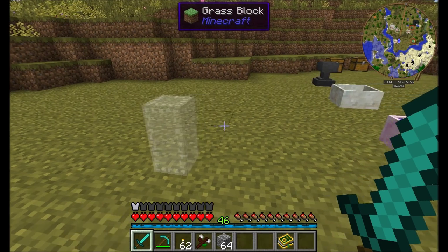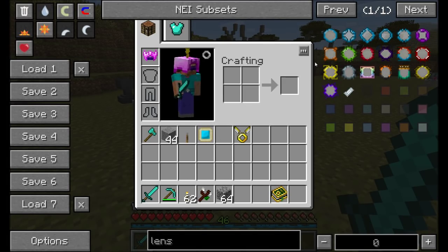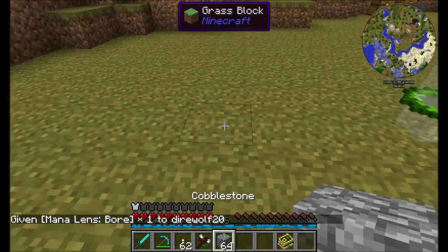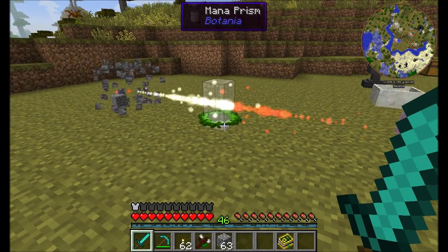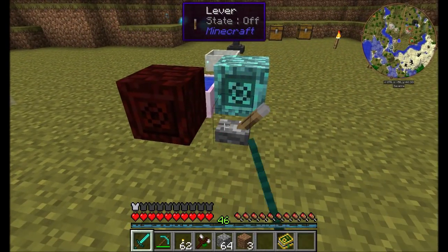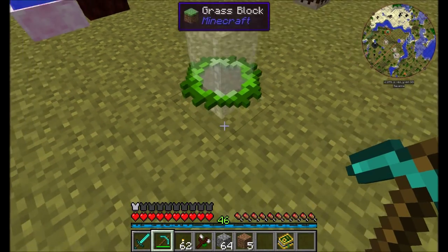Here's an interesting block called the Mana Prism. As we know, you can put a large number of different lenses onto your mana spreader. However, if you want to change a lens mid-flight — for example, if we wanted a mana lens bore to be applied — we could put a mana prism in front of a mana burst, and then the mana lens will affect the burst traveling through it. The mana burst gets converted on the way through and turns into a bore-type mana burst. It'll also change color to match the lens color. If no color is applied, it turns white. There's no physical form, so entities, mobs, and players can walk right through it.